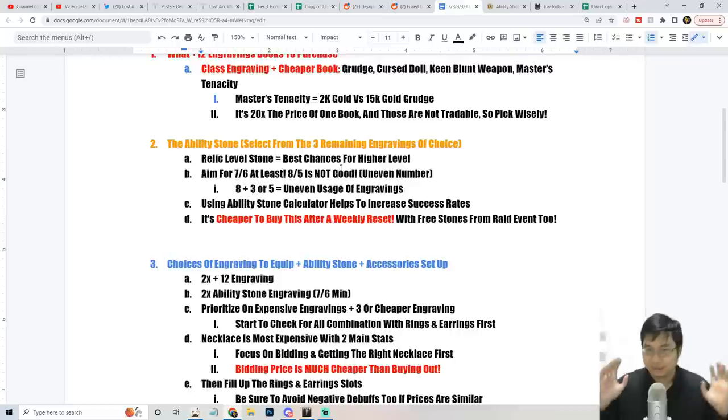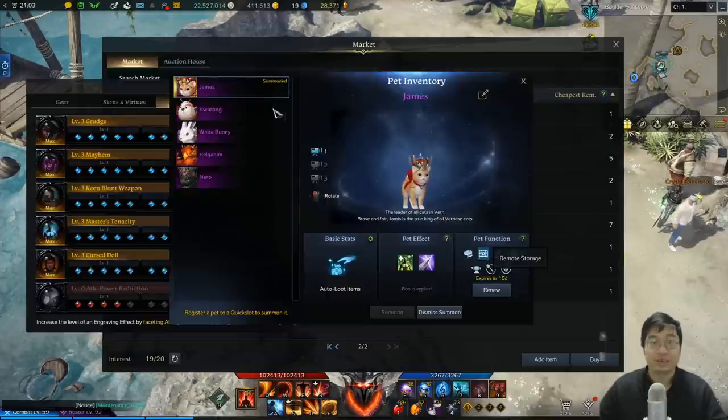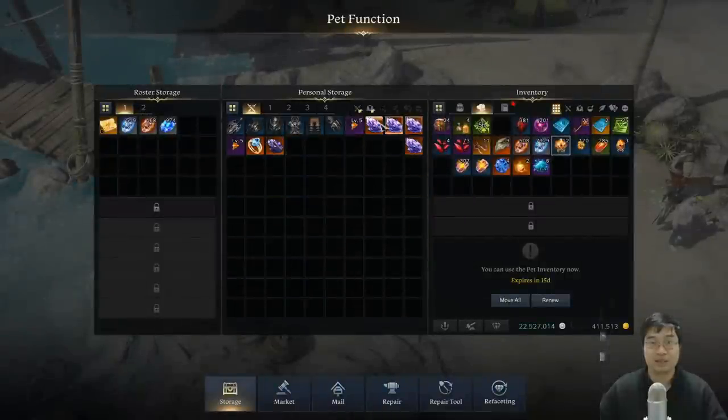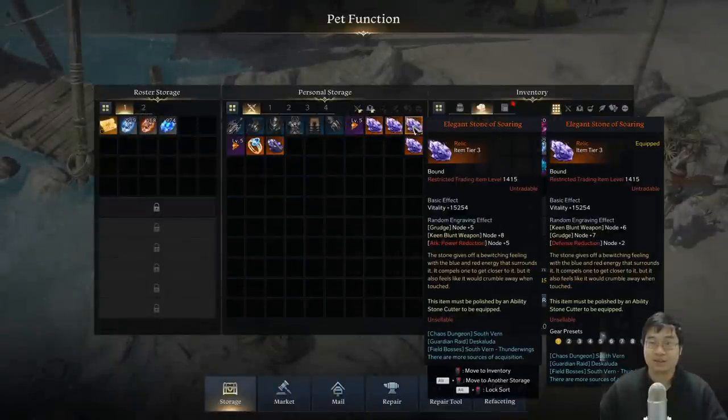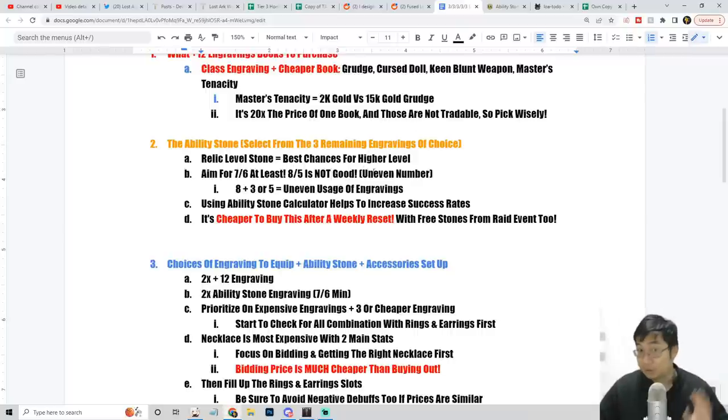I want to highlight a mistake I made: I got an 8-5 instead of a 7-6, and this is not good. Don't try to get your ability stone to 8-5. I have a lot of leftover ability stones - one of them is an 8-5. Don't go for plus 5 and plus 8. Always go for plus 6 or plus 7, because the numbers don't add up correctly when you have a plus 3 or plus 5 engraving combined with a plus 8. Plus 8 does not add up correctly. I prefer 7-6 or 9, but don't go for 8.